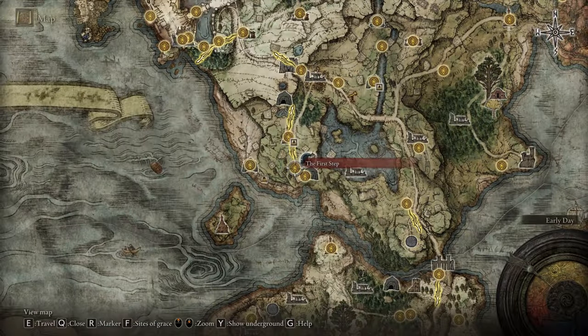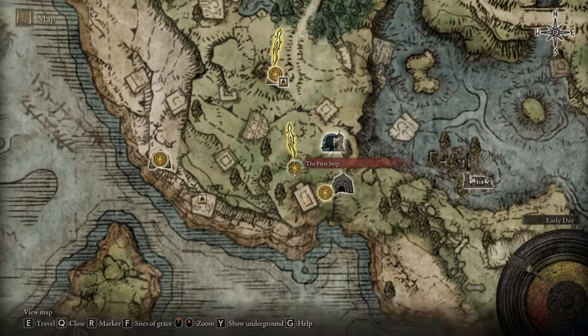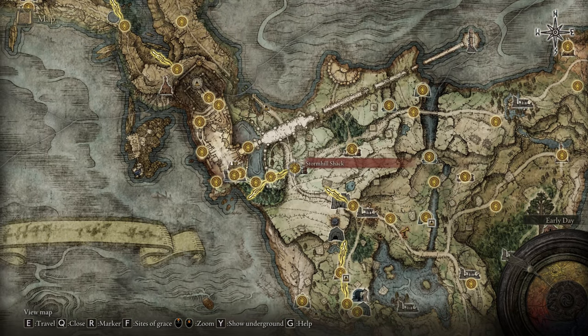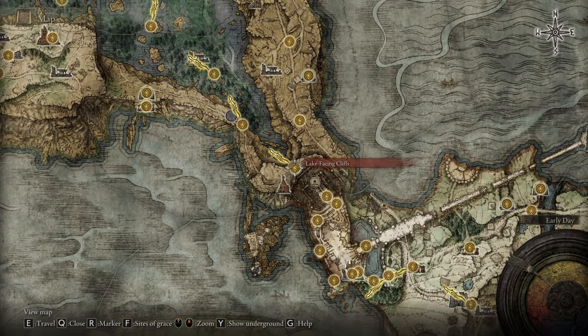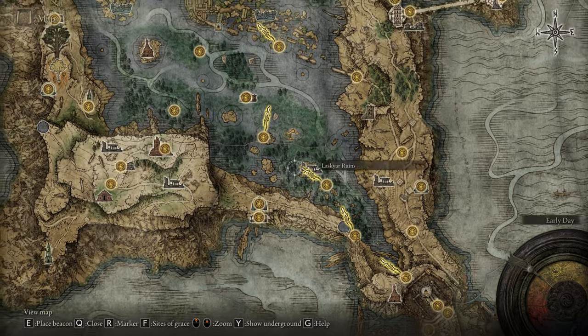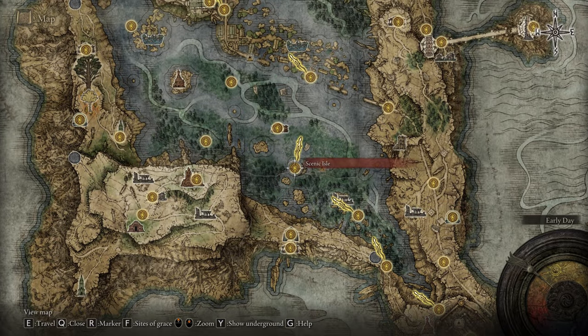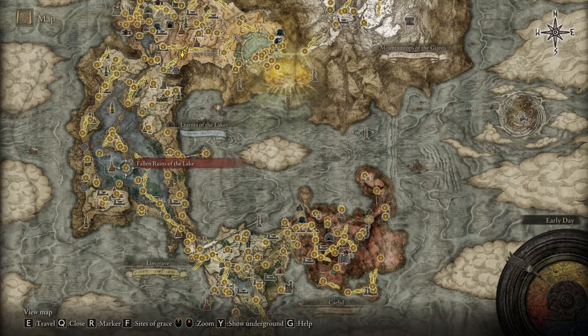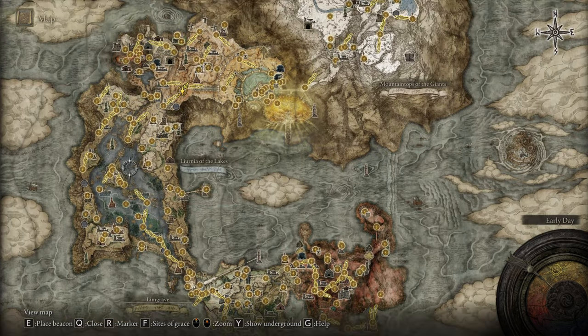Definitely you're going to want to use it, and probably most of you don't have it because it's hidden in the ground. Let me explain how you can get it. First, reach Gatefront, then go to the Storm Hill Shack and bypass Stormveil Castle until you find the Lake-Facing Cliffs. From there you need to cross the lake, but first you need the Dectus Medallion left and right. If you don't have it, I have a dedicated video on how to get it.